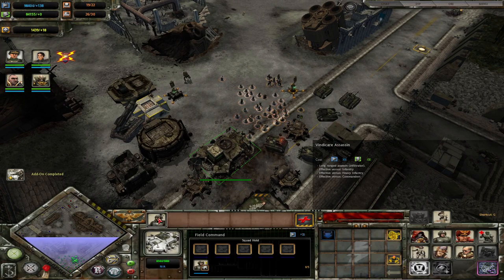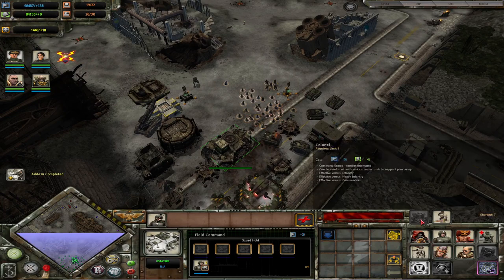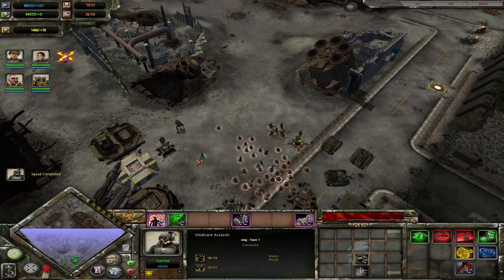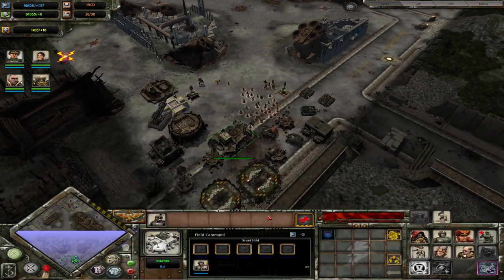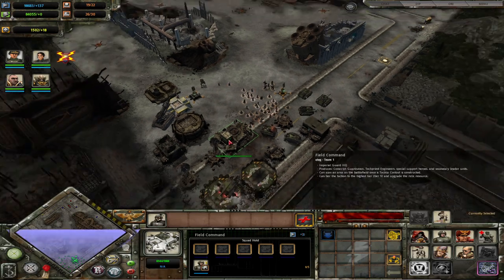One more unit: the Vindicare Assassin. This is your later game anti-commander. If the Psyker and the Colonel aren't doing it, the Vindicare will do a lot of damage — and he also provides a massive vision range. He one-shotted the enemy commander when he didn't miss. So that's most of their units.